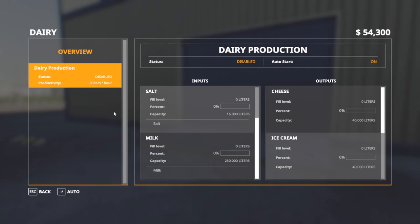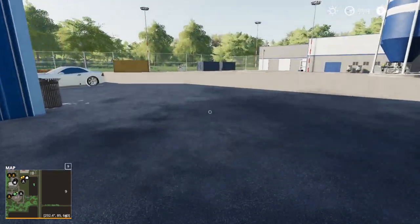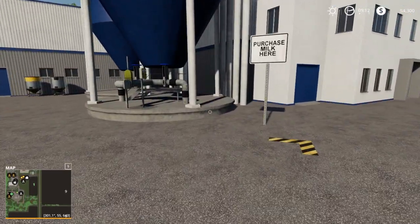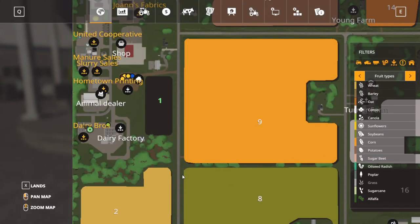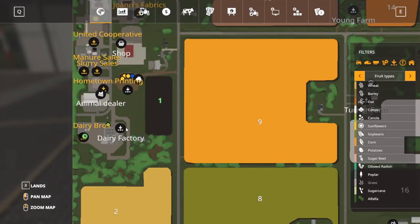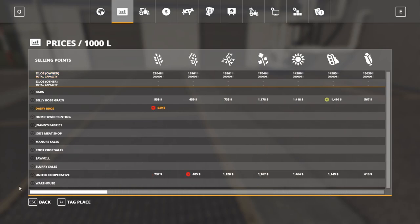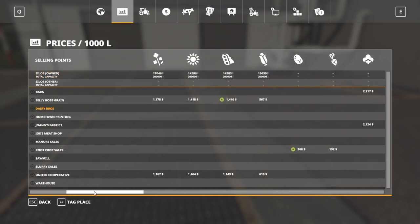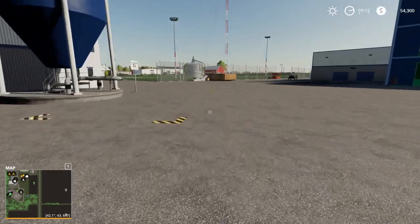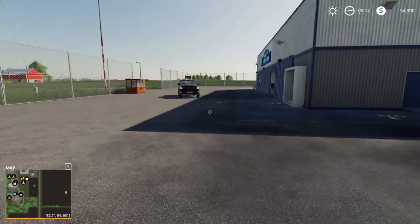The dairy factory is going to take sugar, salt, and milk and it's going to make cheese, ice cream, butter, and cottage cheese. Oh my goodness, this is so cool. There's a purchase milk point here — I'm guessing that's a buy point for milk. Over here we have the Dairy Bros sell point, which is going to buy wheat, eggs, and milk. You can also buy milk from them, which is nifty if you're doing some production and just need some milk.